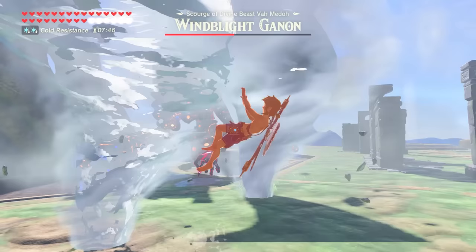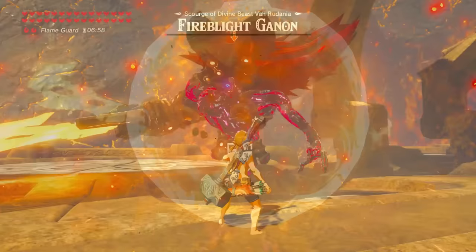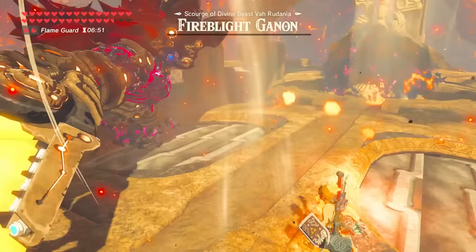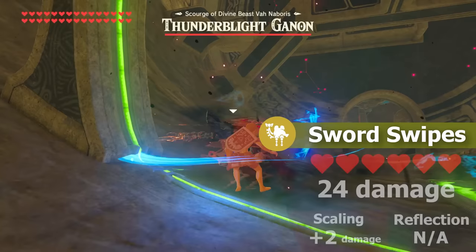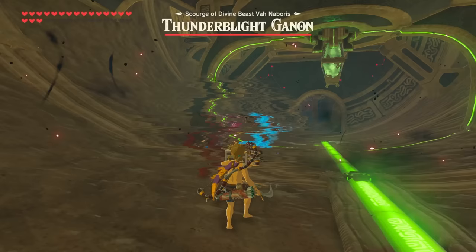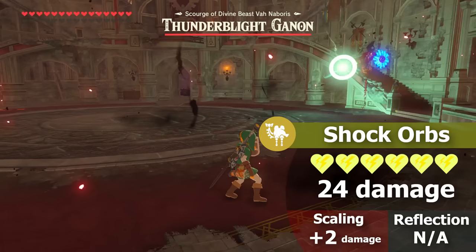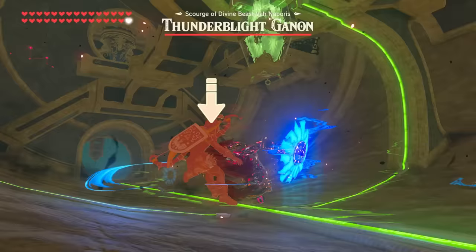Everything so far covered standard physical attacks, but elemental attacks are key fighting elements for the other two Blights. Elemental properties are not blocked by armor points, but rather their respective buff — either shock resistance or fireproof. Thunder Blight's rapid sword flurries and swipes deal the standard 24 hit points, scaling 2 per Blight, but he also throws shock orbs dealing 24 damage that cannot be blocked by any armor — only dampened by the shock resistance buff: level 1 knocking a third off, level 2 knocking two thirds, and level 3 completely nullifying it.